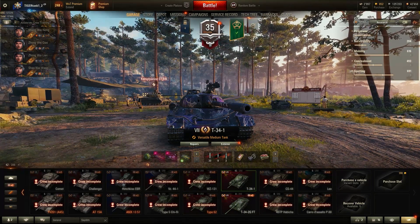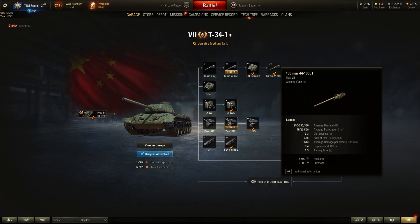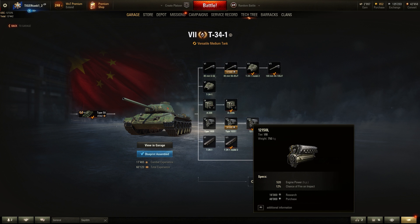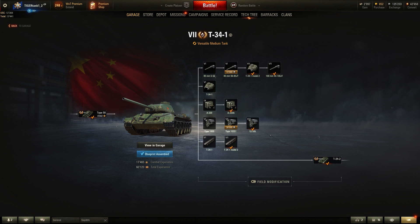Let's take a quick look at the stock configuration. You cannot skip the tracks — you need to get the tracks first if you want the 100mm gun. I'd recommend getting the tracks, then the turret, then the 100mm gun. It's going to cost about 37,000 experience, which is quite a lot. Then go for one of the engines — the other one only has 20 more horsepower. You already have a similar engine on the Type 58, so with a turbo that should be good enough. You can save the 16k and go straight for the T-34-2 if you want.